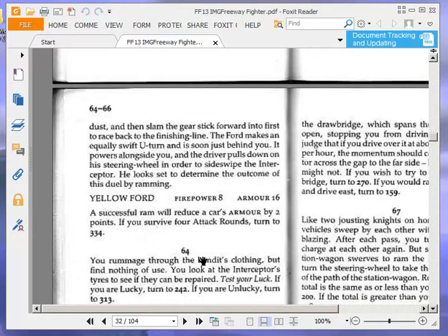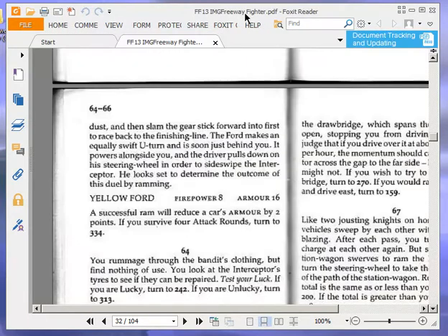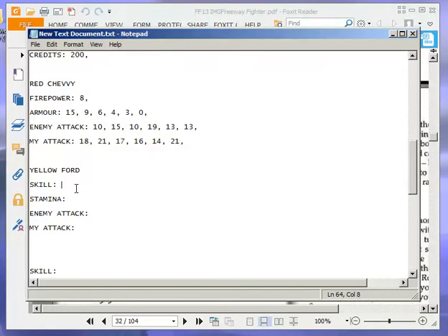You look set to determine the outcome of this duel by ramming. Yellow Ford: firepower 8, armour 16. A successful ram will reduce a car's armour by 2 points. If you survive 4 attack rounds, turn to 334. Okay, so it's Yellow Ford — firepower 8, armour 16.